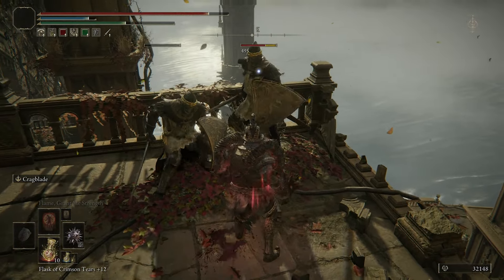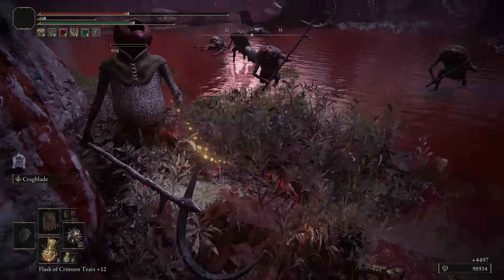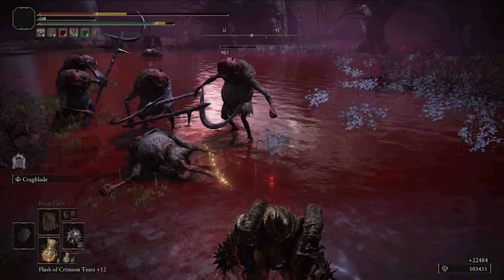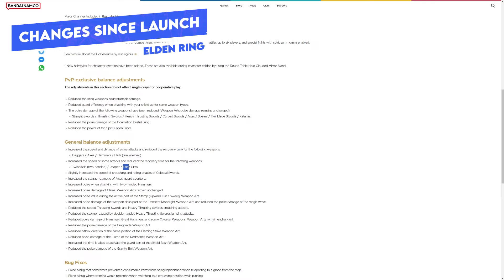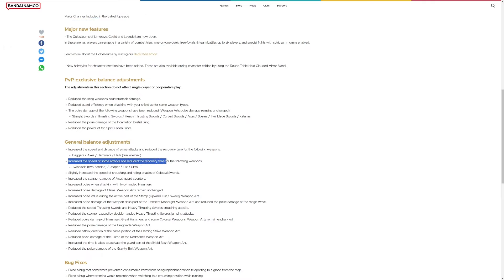I did mention the iron ball in the intro, but for the most part we're using the star fist in this build. You can use either one and we'll talk about the differences in a little bit. But firstly, let's talk about what's changed since launch — one of the things that's changed is that the fist weapons have seen some pretty decent buffs in patch 1.08, with the speed of some attacks increased and recovery time reduced.